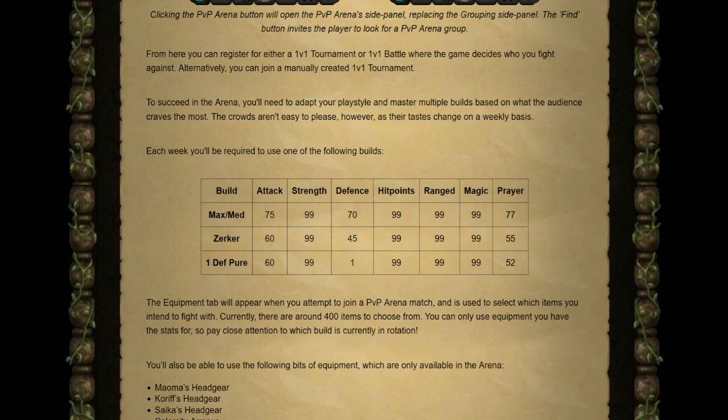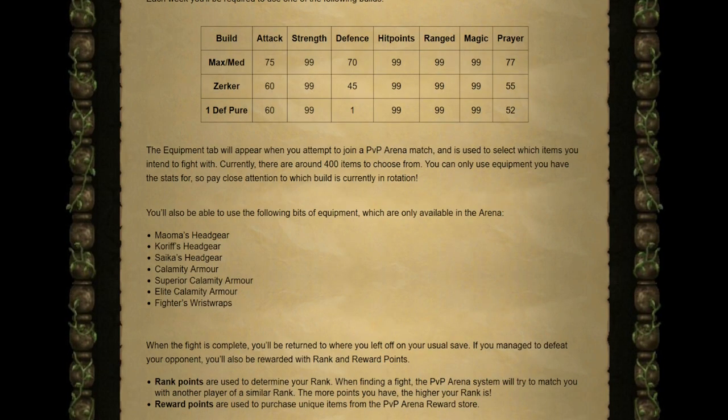There are three builds used in the PvP Arena: max slash med levels, zerkers, and one defense pures. The specific account used in 1v1 tournaments will rotate and change weekly. You're also able to customize the items people can use in your 1v1 tournament, with currently over 400 items to choose from. Additionally, you can use equipment exclusive to the arena, such as Korof's headgear, Kalami armor, a few different pieces of headgear and armor, and some wrist wraps.